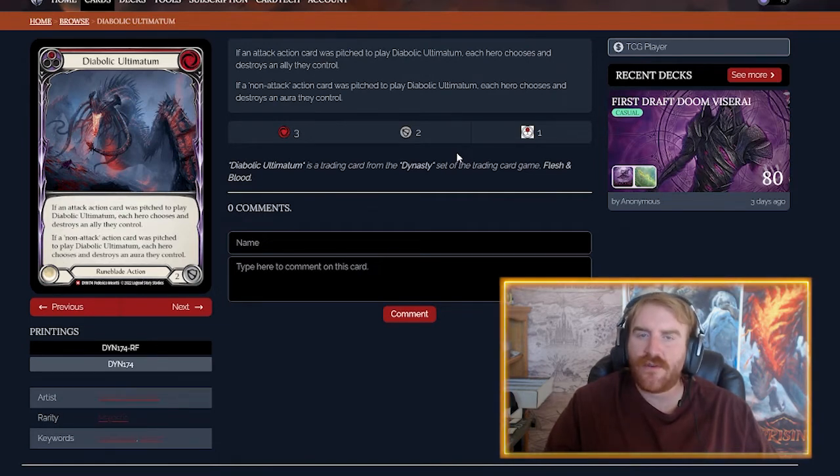Diabolic Ultimatum — I like this card. It's definitely a sideboard card. If an attack action card was pitched to play it, each hero chooses and destroys an ally they control; if a non-attack was pitched, each hero chooses and destroys an aura they control. Great against Dromai — if you can get both effects off and they have dragons out, you kill two things with one card. It also hits Channel Mount Heroic, Frigid, and other auras.